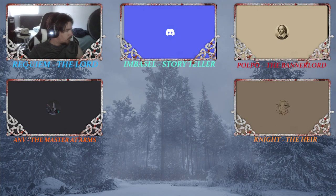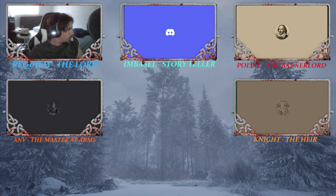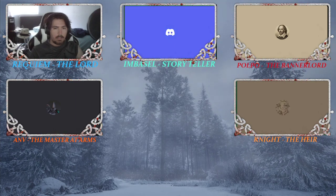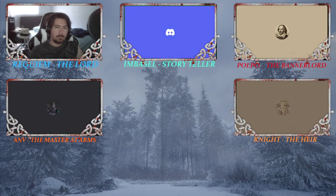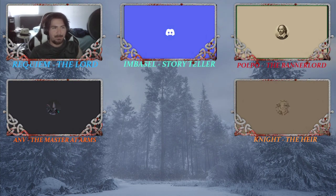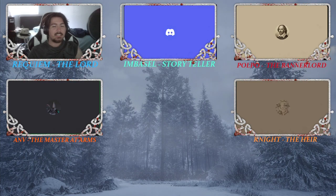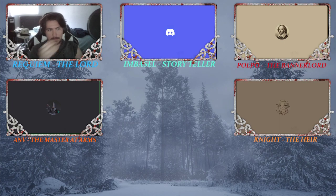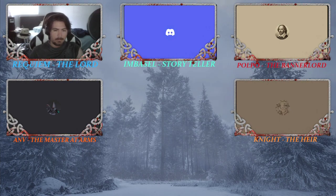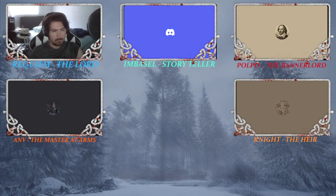Quick question as I finish up character creation — I rolled a nine for my status check for possessions. Yes, you have nine gold dragons and you can spend on armor, weapons, horses. You'll want to convert all of that to silver — silver stags specifically, not silver moons. It's two silver stags for each dragon. That information is at the beginning of the equipment section.